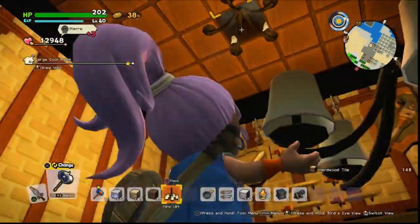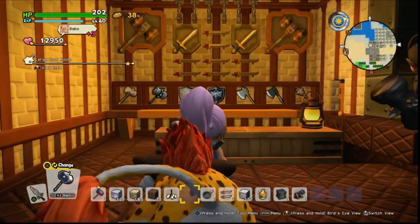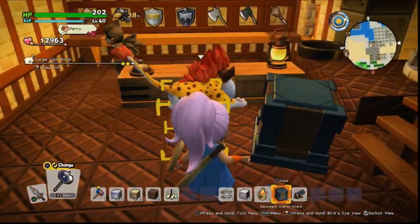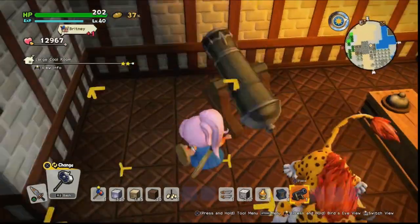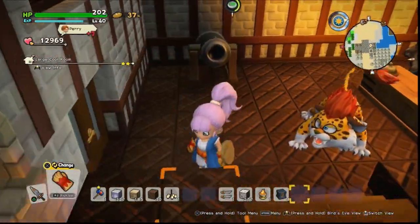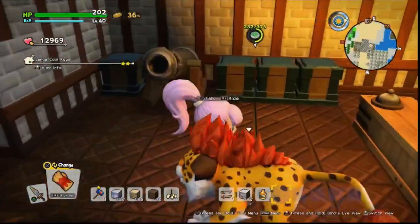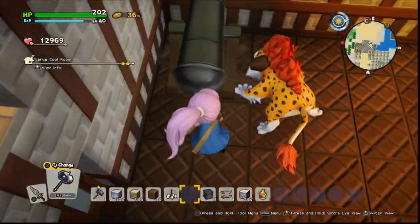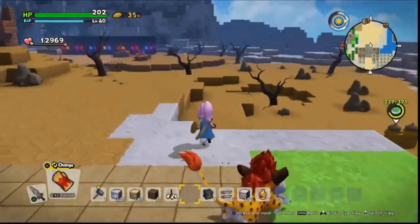For lighting, I pretty much exclusively use the modern lights. I do wish there was a little more variation, but in terms of lighting a whole room without having lots of lights hanging around and not looking great, this is the best way I've found to light a room. I tend to hide a lot of them in most roofs.